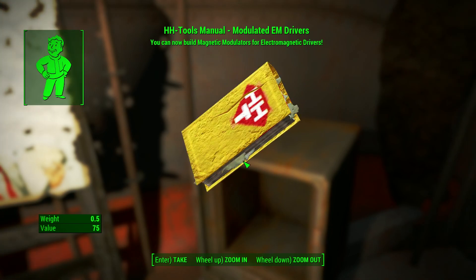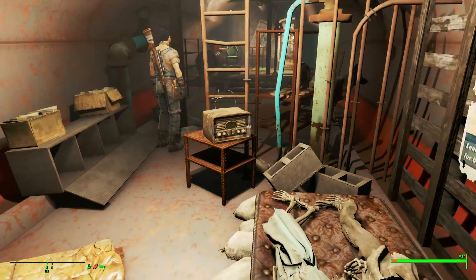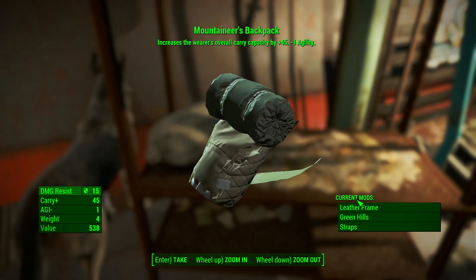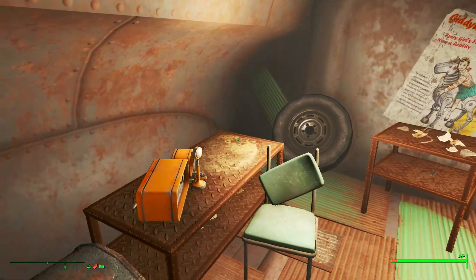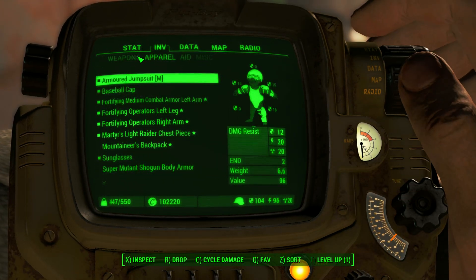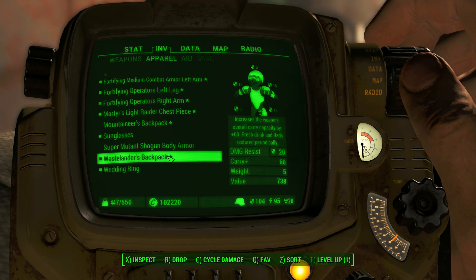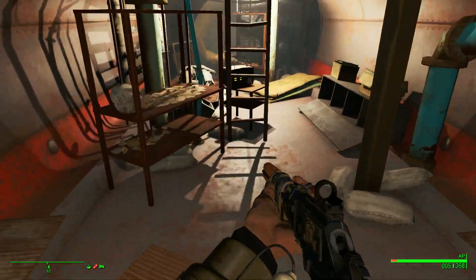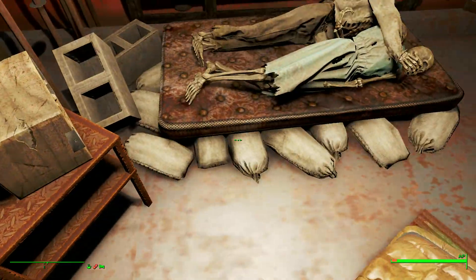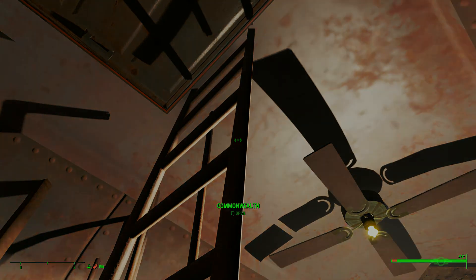This book will help us use the electric magnetic drivers. And finally we have the Mountaineer's Backpack — 45 more carry weight, minus one agility. How does that compare to our current backpack? The carry capacity is 60, so this is a bit better, and it has 20 resistance — yeah, that's a bit better than the other one. It's really cool to have another one of the collectible backpacks in our possession — I think there's 9 or 12 or something like that. Very cool. Let's go ahead and head back up into the Commonwealth.